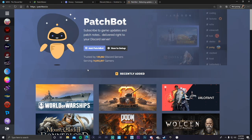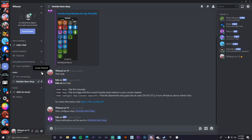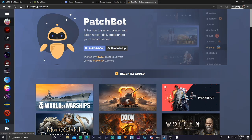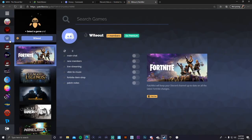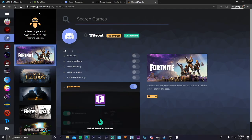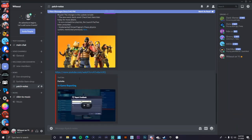The final bot is Patch Bot, also for Fortnite. They haven't made official patch notes in a long time, but you can still set it up. Create another channel and name it 'Patch Notes.' Go back to the Patch Bot website, select your correct server, choose the patch notes channel, make sure it's checked, and save. Whenever patch notes are released, they'll appear in that channel automatically.